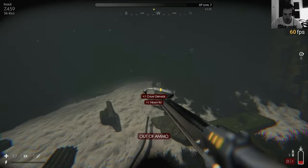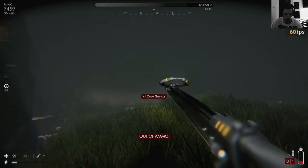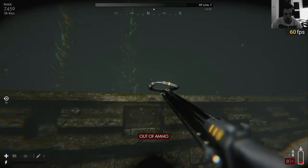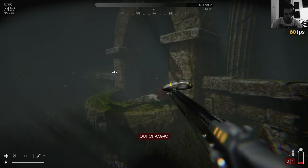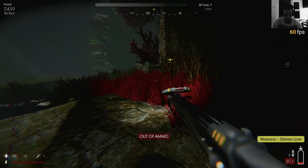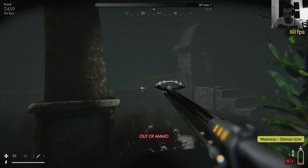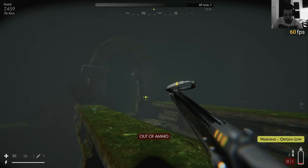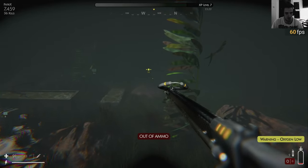Take the health, take the chum grenade, throw it - Jesus. I don't have ammo on anything. These chum grenades - no health either, which is also bad. No air and no air. I looted the wrong chest. I'm probably gonna run out of air too. Come on, just make it over there - I don't have time for the chest.